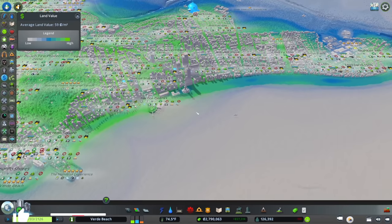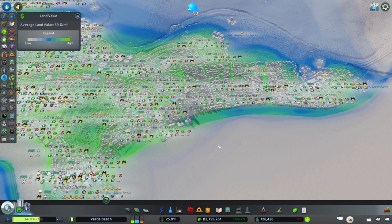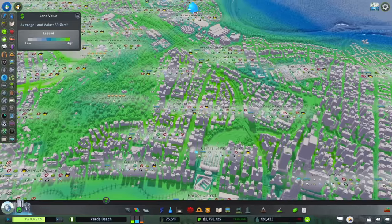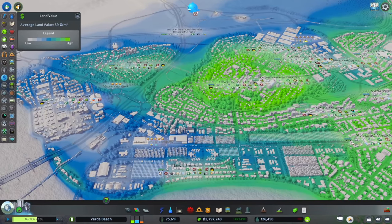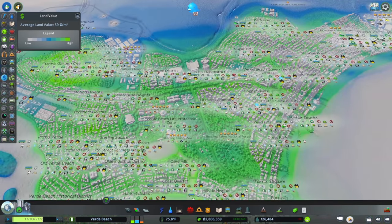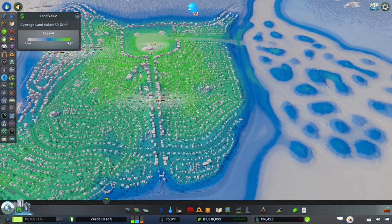Let's take a look at land values. The average land value in Verde Beach, as I mentioned in the previous episode, is 59 — whatever the money unit is — per square meter. I'm not going to click around because I know the number. Let me know in the comments what you think the most valuable neighborhood in Verde Beach is. Don't cheat, don't look at the save for episode 50. In the next episode I'll let you know if you were right. The target neighborhood has a land value of 91 dollars, euros, or whatever your currency is per square meter.